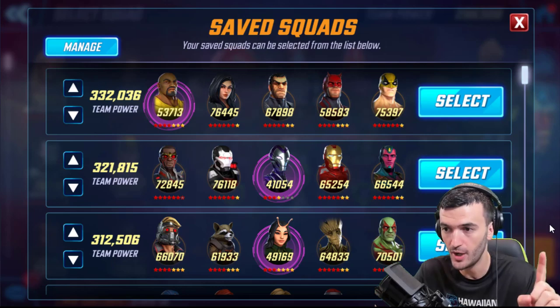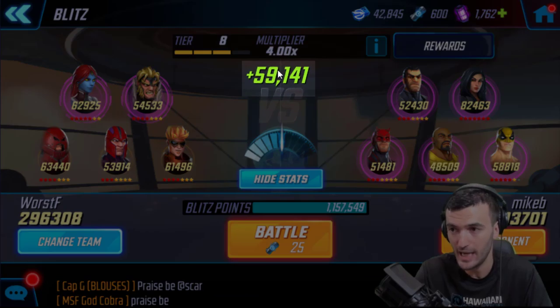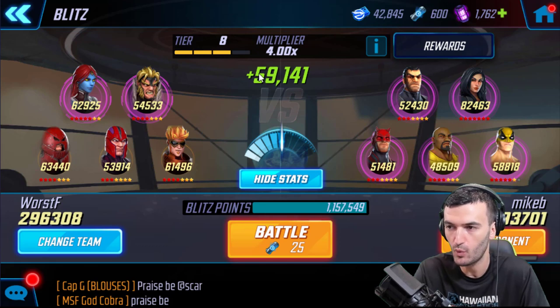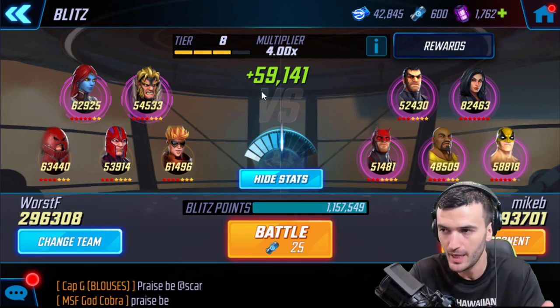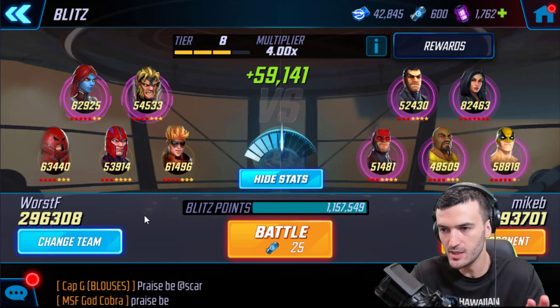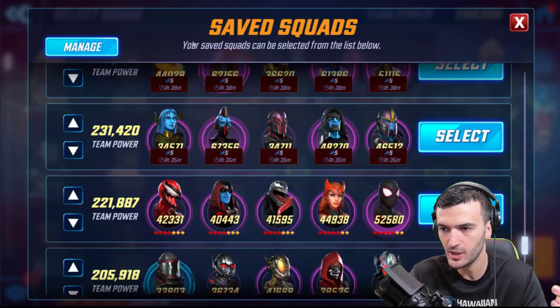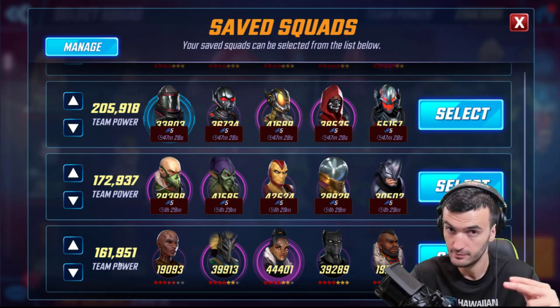Tip number one: do not spend cores on trying to reach 8.3. The object of the blitz is to get as many points as you can, and the way you do that is have the highest power team multiplied by the multiplier - whatever formula Foxnext uses. It has a lot to do with your team power versus your opponent's team power, and that gets your points times the multiplier. Obviously the higher the multiplier the higher your points, so you need to get to 8.3 to get the highest multiplier, which is four. Now when you get to that point, this is when you can start using your blitz charges and going down your team. While you're starting at the bottom, you're at tier one and the multiplier is very low - you don't want a low multiplier on your top teams.